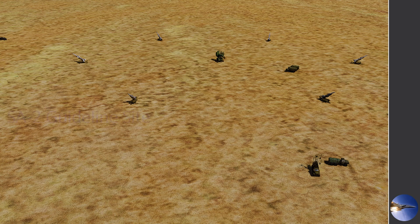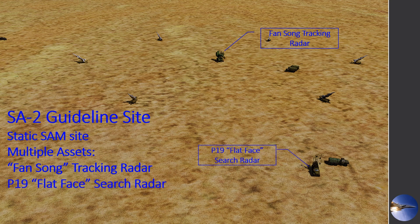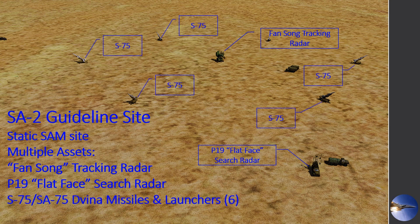Let's jump into the actual SA-2 site now. It is a static site, meaning you should know exactly where these sites are if you have good intel — they're not going to be moving around a lot. It's supported by multiple assets, including the Fansong tracking radar in the middle, the P-19 or Flat Face radar to the bottom right, and of course multiple S-75 and SA-75 Davina missiles and their associated launchers. The SA-2 site is supported by six launchers, and there are also a number of support vehicles to help with logistics — utility trucks and refueling trucks for the site.